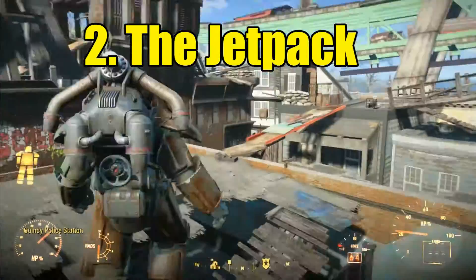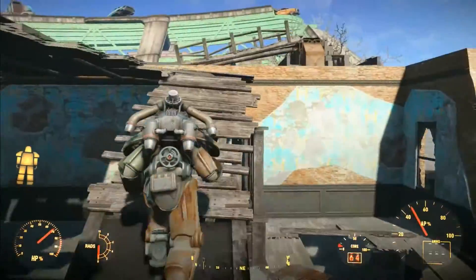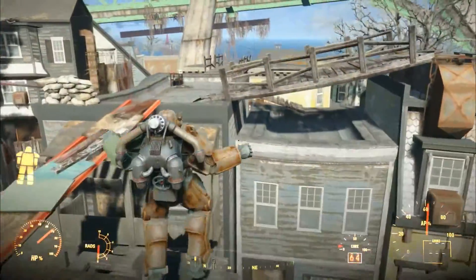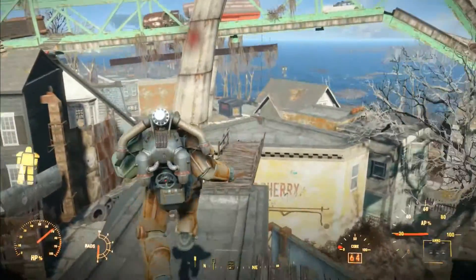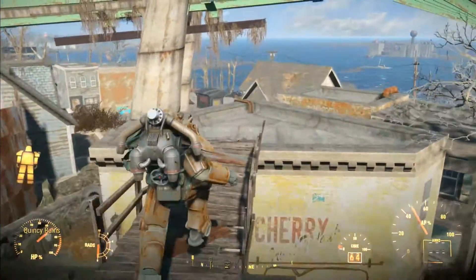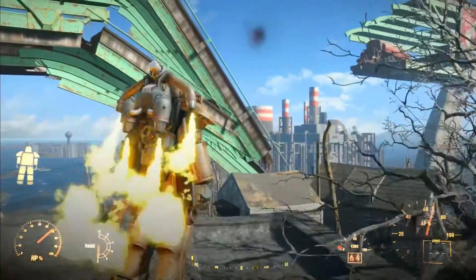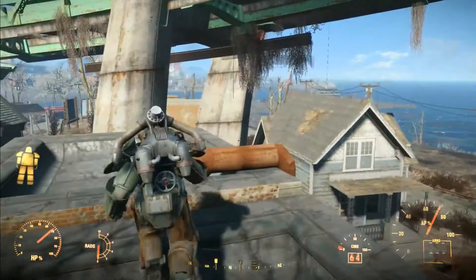My next one: the jetpack. How could you not want to use the jetpack? This is a new addition — power armor features so much more in Fallout 4. Look what you can do. You are Iron Man. You can fly around the buildings, it opens up loads of exploration. You can get to places that you just can't get to without the jetpack.